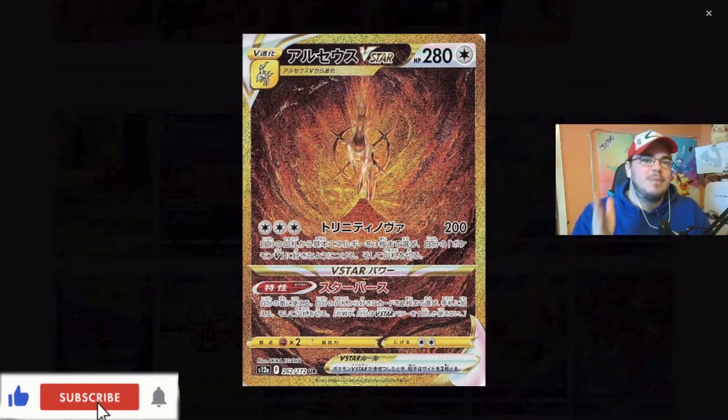I believe this is going to be the big chase card from Crown Zenith. It's just sublime. Look at the lighting at the background of the Arceus there - it just absolutely pops and then it fades into darker colors on the way out. For me, that's going to be my big chase card. That is going to be the big chase card for myself, and I think for a lot of people. I'm a big Arceus fan. A few of my favorite Pokemon are Charizard, Arceus, and going back to Lapras. But this is probably one of my favorite cards from this set.